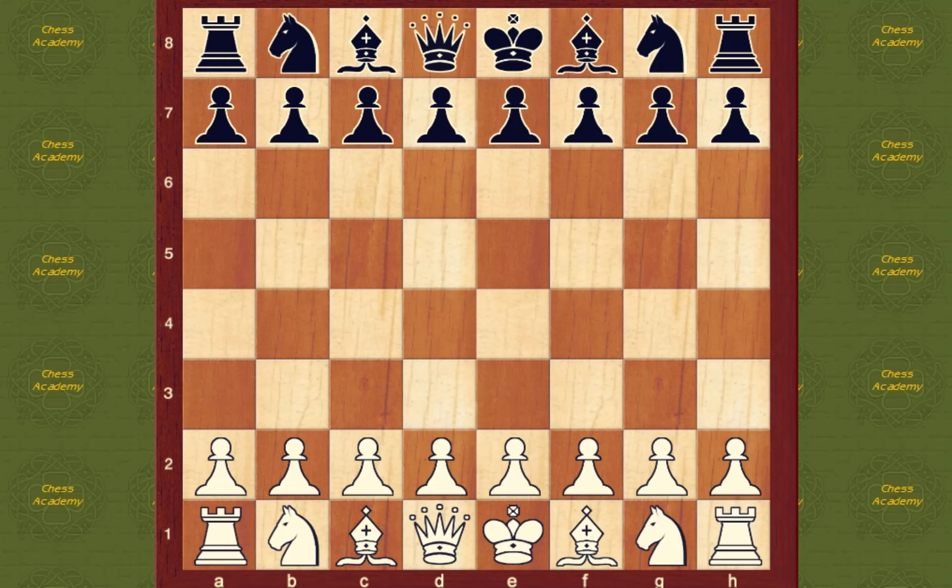I always begin by moving my king pawn out, e4. Let's say your opponent doesn't get to move — this is how you should develop your pieces. Your next move should be d4. This is only, of course, if black hasn't made another central pawn move to challenge that square.